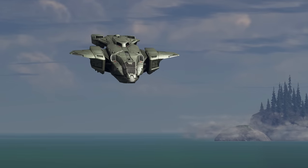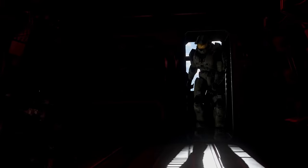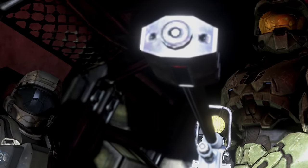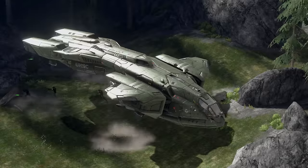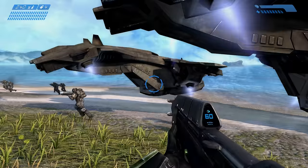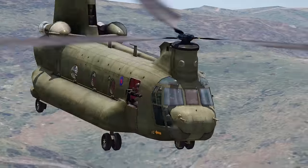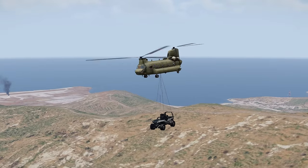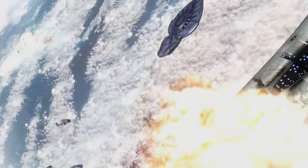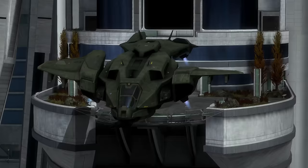Like all the UNSC vehicles in Halo, Bungie looked at what the military used in the current day and extrapolated that out into the future. The Pelican fulfils a simple yet instrumental role as a battle transport. It reminds me of the combat role of the CH-47 Chinook, being able to transport troops but also sling load equipment below it — make it space capable, upscale it to something like the size of a C-130 Hercules, and you've got yourself a Pelican.